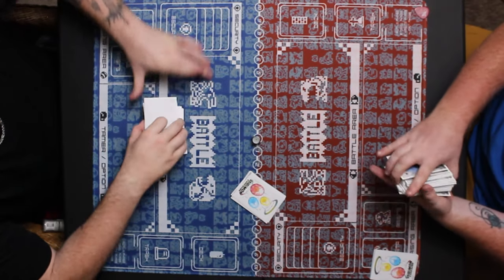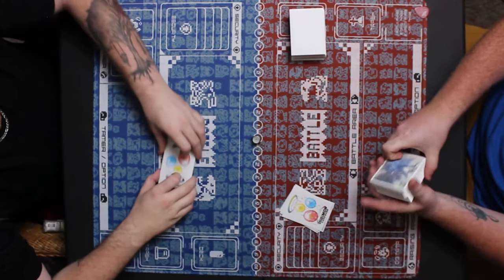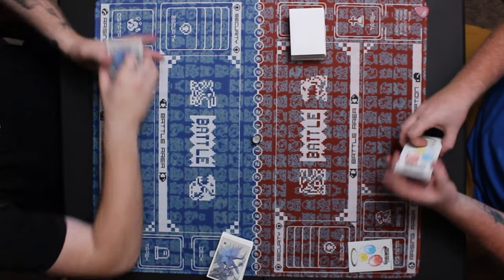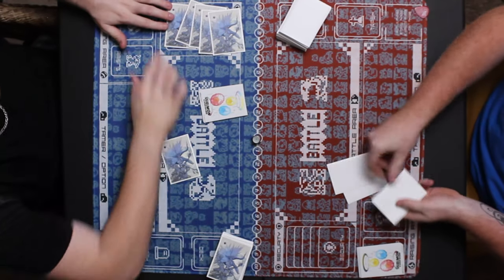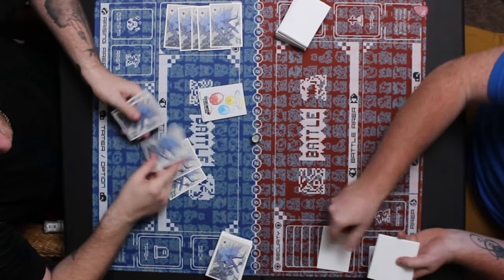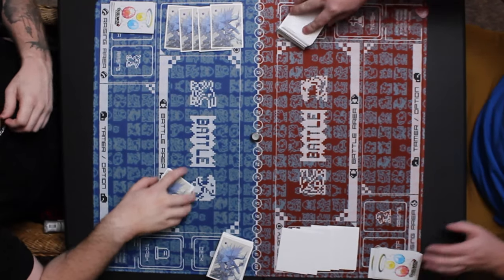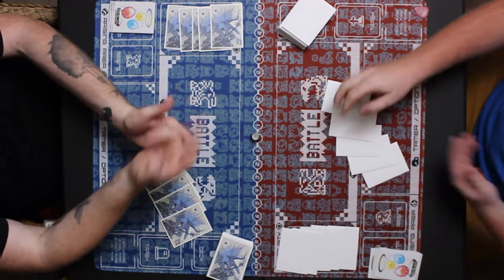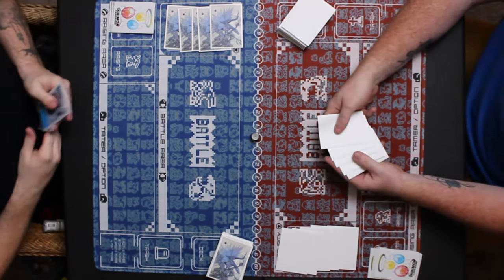What's up guys, it's your boys the Digibros back again with some more exciting Digimon card game gameplay. Over on the blue side we have the blue Vigrdramon deck, and over on the red side we have this green-red mix-up deck. A lot of fun — we're just getting set up, setting up our security and our hands. Blue got his hand already, still waiting on the green-red deck. It's been a lot of fun, this mixing of colors — some work better than others. Looks like blue is going to go first after rock paper scissors.